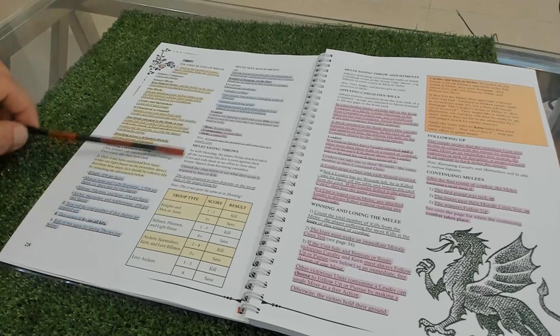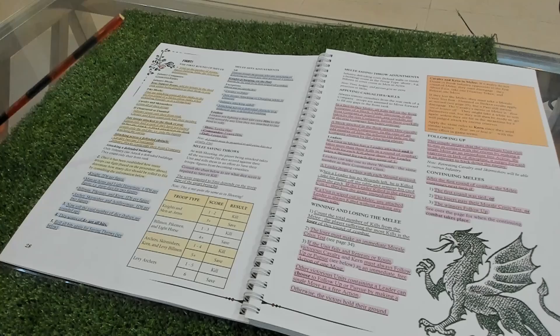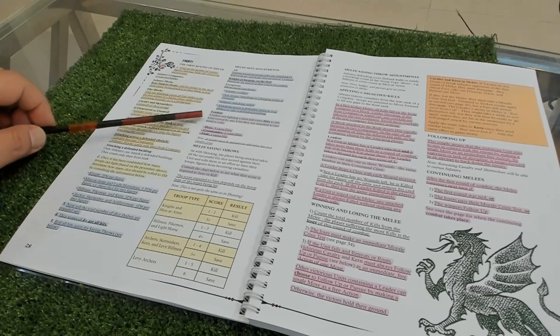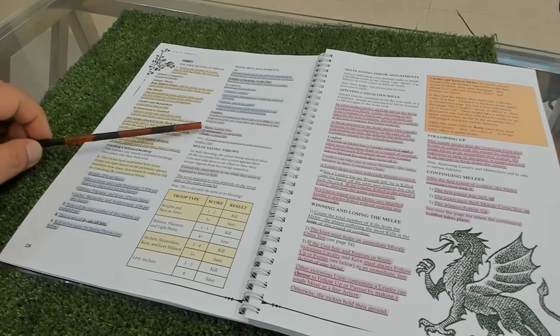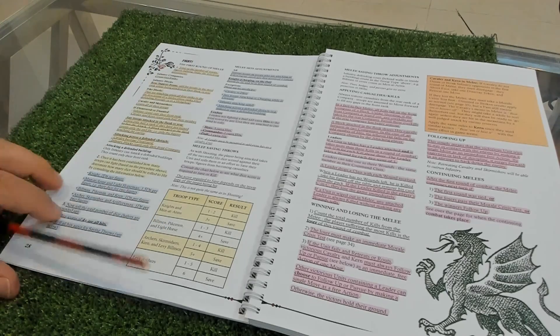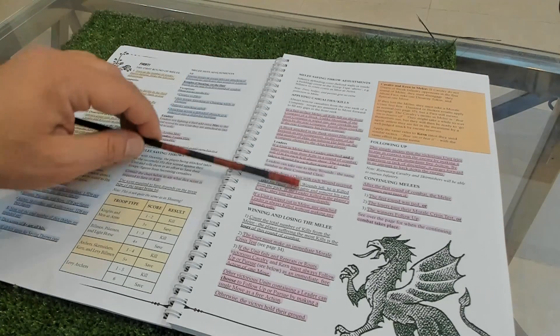You have melee adjustments and melee saving throws. Depending on your quality you save easily or with more difficulty - for example, men-at-arms save on a plus three with their heavy armor, and levy archers save on a six. Remember there are three leader types: a hero gets three extra hits, a commander two extra hits, and an adult one extra hit. The leader must be mounted to add extra hits to a cavalry unit.